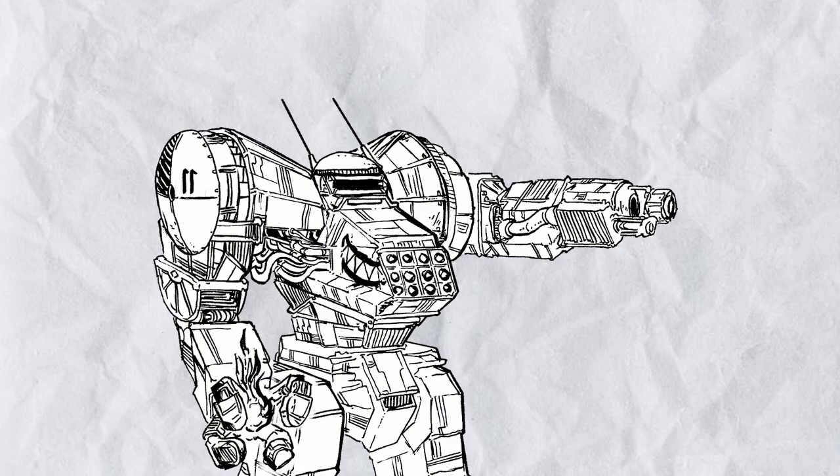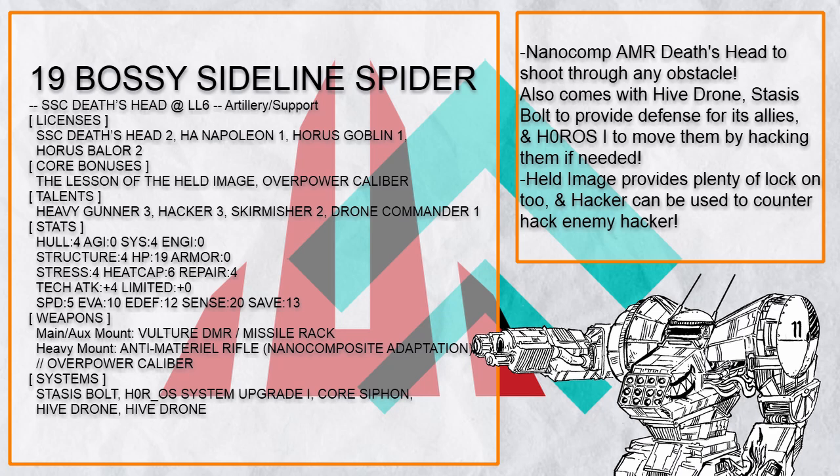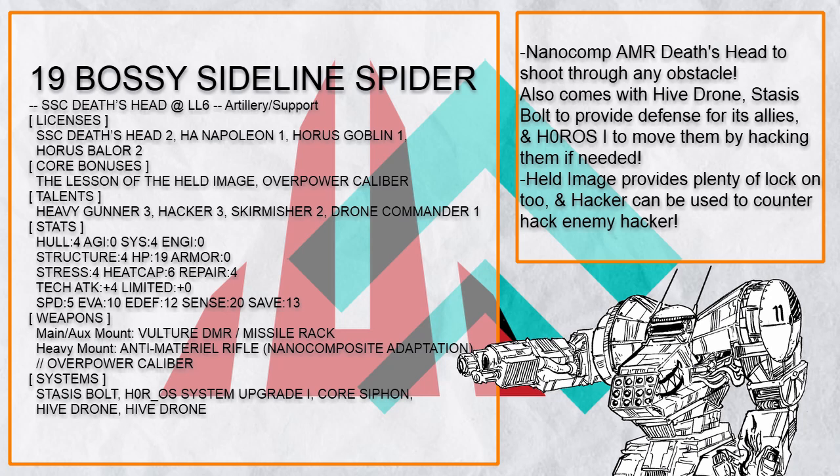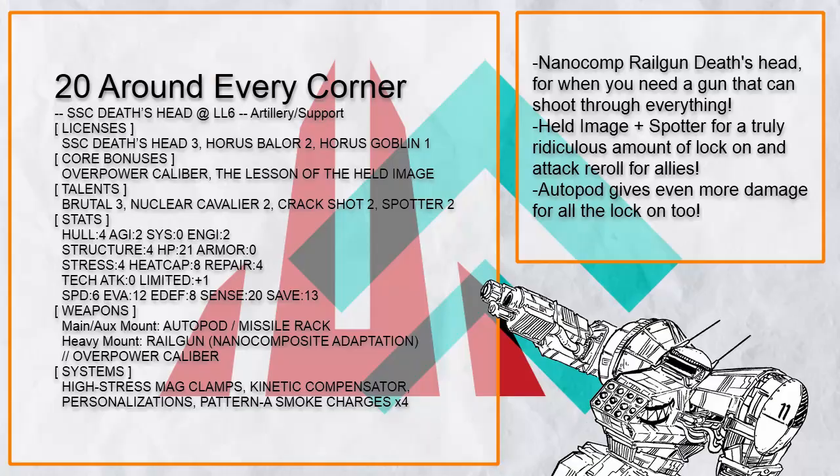Anyway, let's move on to the Artillery Support builds. This is Bossy Sideline Spider, a support Death's Head that doesn't just provide support fire with its Nano Comp AMR that can ignore cover, but also by sending out Hive Drone to provide cover, Stasis Bolt for defense, and HORUS OS 1 to puppet-move allies by invading their system. It just works very well thanks to the 20 sensor range, and also the Hacker talent to counter-hack enemy hackers and shut them down.